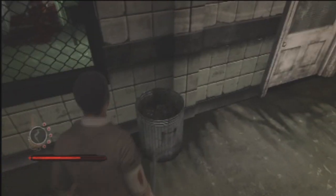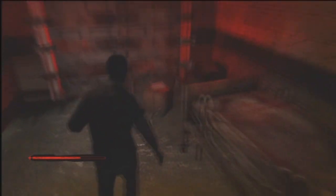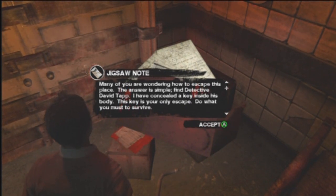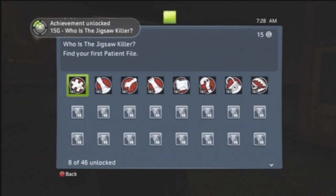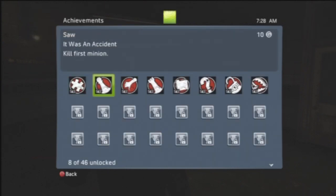Check his body for the key, and then you can pick up the pipe now if you want to — you don't have to — but come in the room he was in. If you come over here you'll find a note and you can read it, and that's why they're all after you. You'll get 'Who Is the Jigsaw Killer' for 15 GamerScore — that's for finding your first patient file. The first achievement, 'Kill First Minion,' was that guy — it was an accident.